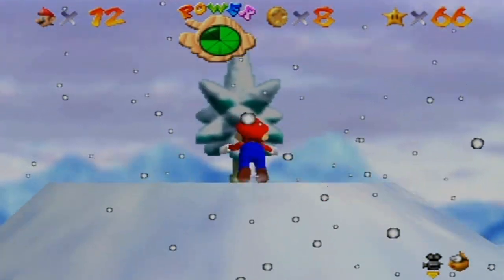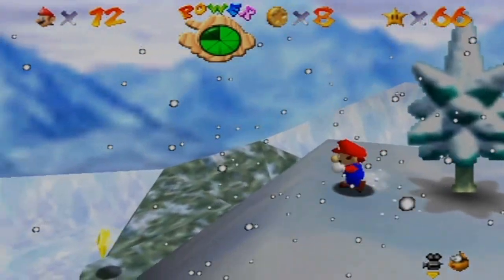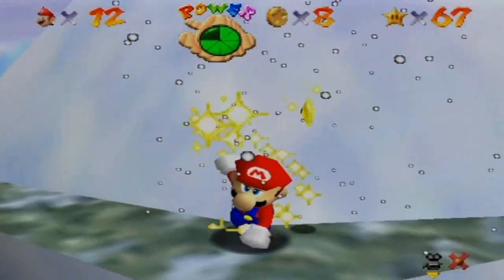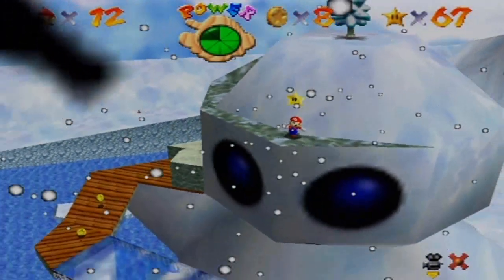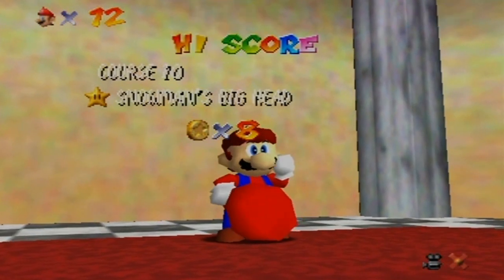Okay. And then slowly drop down and get your star. Power Star obtained. Yeah. Alright, there you go.